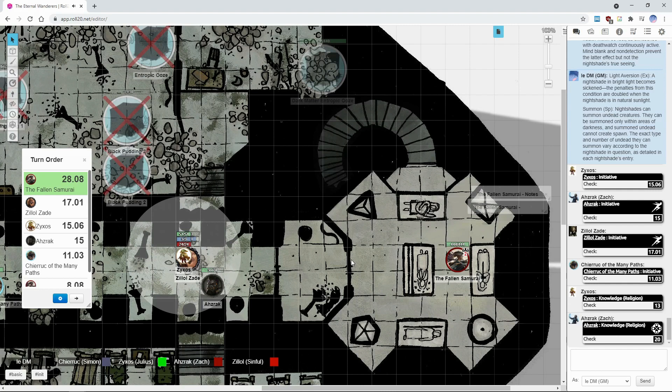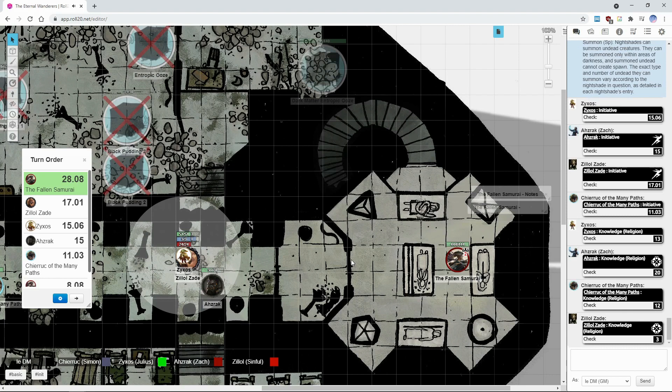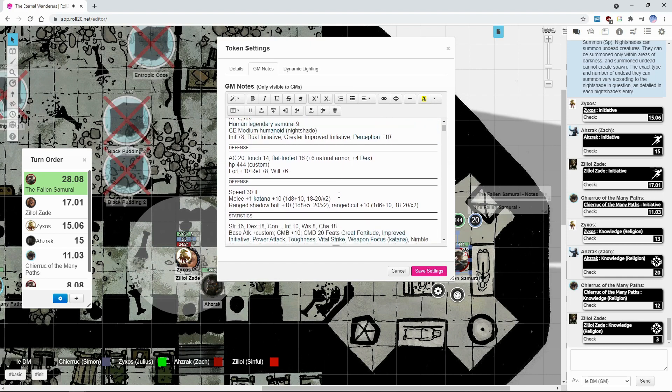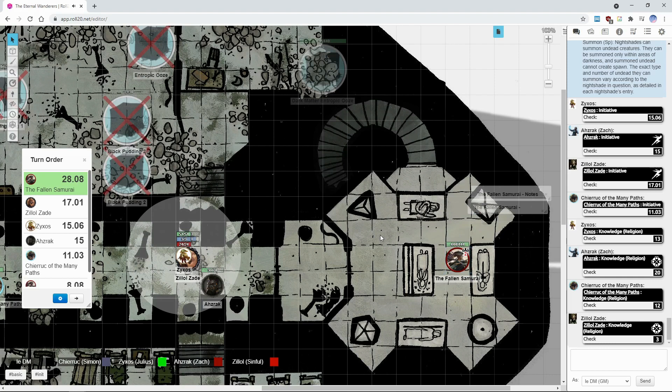For the purposes of identifying things, aiding doesn't work here. Azraq, you can ask about different things like HP, AC, special abilities, CMD, flat-footed, touch — whatever comes to mind. With a 20, I'll give you two: AC starts at 20, but as the fight progresses it will actually be getting lower. CMD starts at 20, but it will be getting higher.